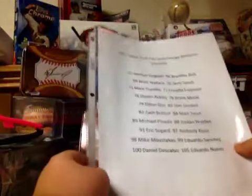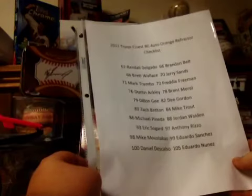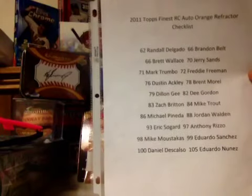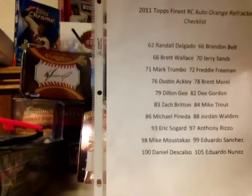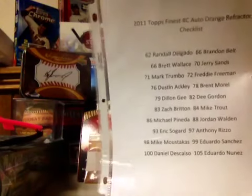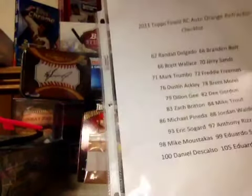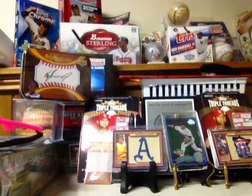I'm also doing the Topps Finest just auto refractor, or gold, out of 69. Guys, if you have the green X-fractors or any of these, let me know — and tell me the color and the number so I can know. These are the on-card rookie autos. The bigger ones — I think there's a Hosmer in this one too. I got these checklists from Sports Card Radio. The bigger ones are probably Freeman and Ackley — I know the Ackley is like a short print so it sells for a ton. The Mike Trout is one of the more expensive ones.